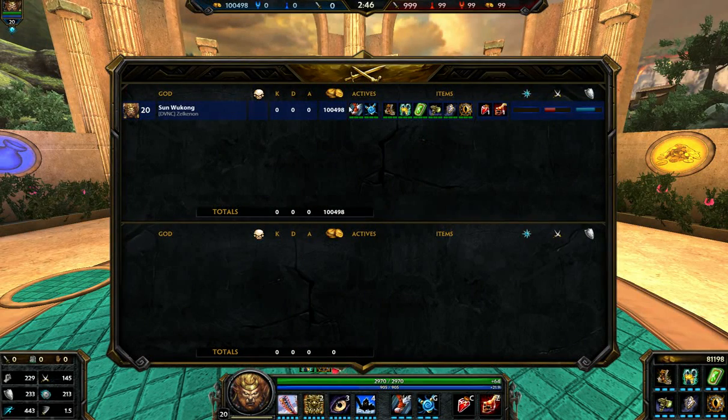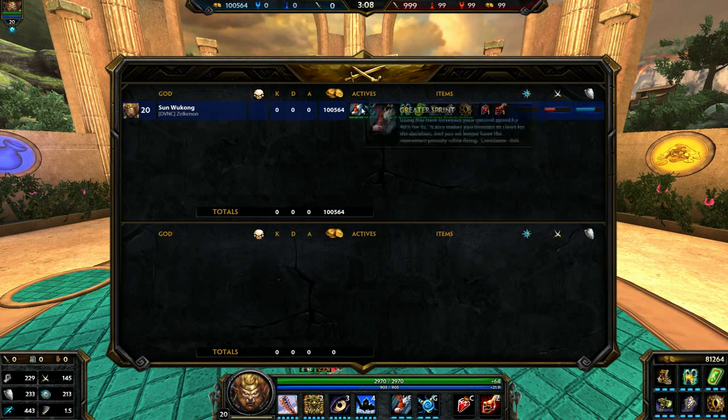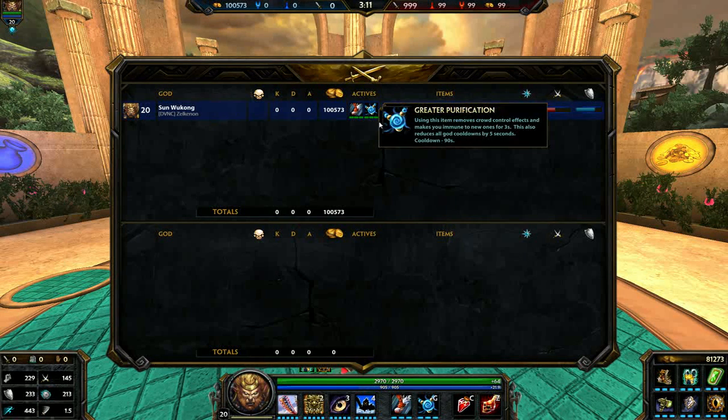As a support Sun Wukong in conquest, this works pretty much the same as building the typical guardian way with Midas boots and so on, or you can go the more warrior way and stick with Warrior Tabi as your first boots. Actives would be Eye of Providence and Hand of the Gods — your typical guardian build for conquest. But this build is more for other game modes, though you can still use it in conquest.